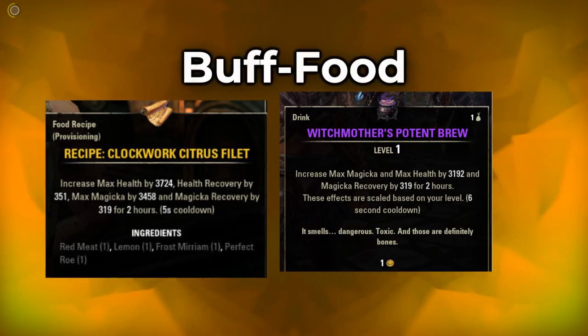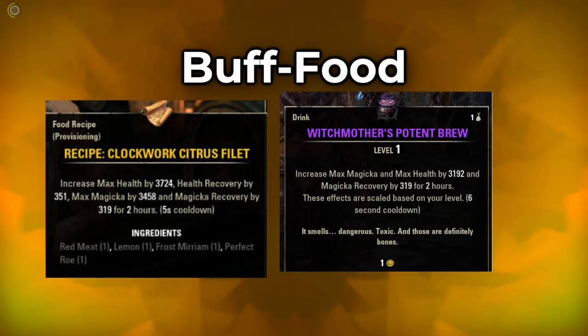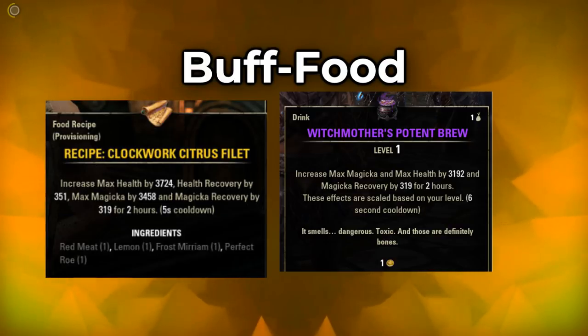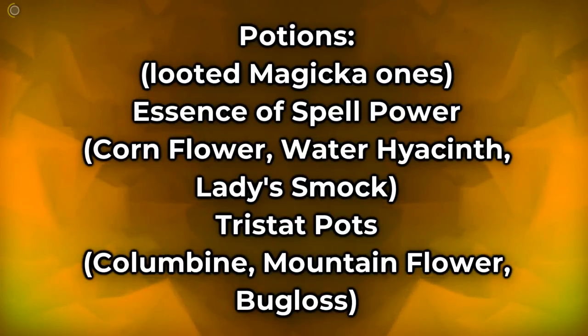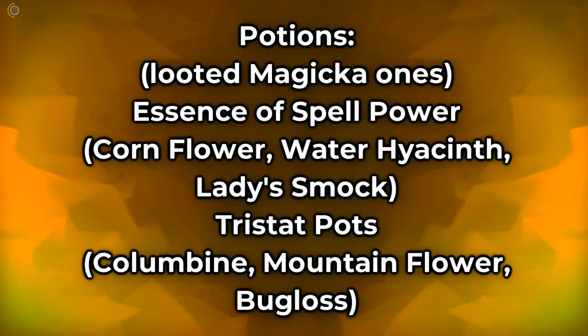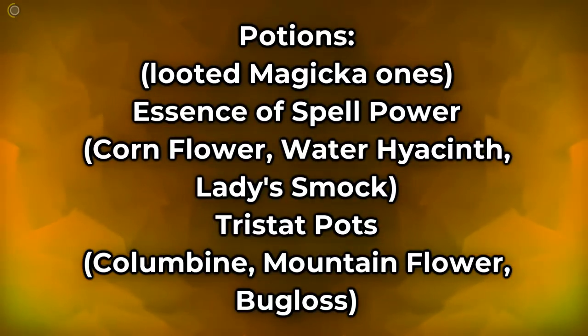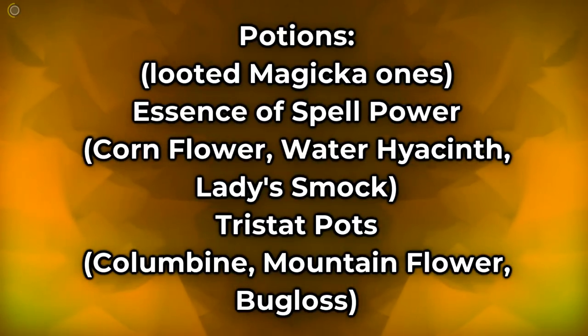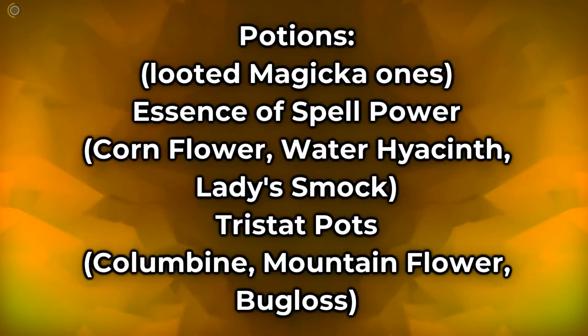For buff food, I suggest the Witch Mother's Potent Brew as a good all-rounder. The slightly better but more expensive upgrade is the Clockwork Citrus Fillet. Depending on the situation, I also use blue food which gives a lot of magicka and health when I don't need extra regeneration. For potions while not at max CP, use any magicka potion you find. Later, use Essence of Spell Power or tripots, which restore all three attributes. Remember to level your alchemy skill line — there's an important passive that increases potion duration so you can keep effects active on cooldown.